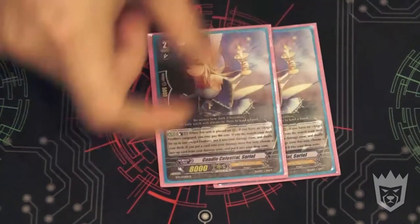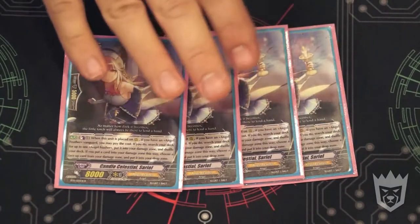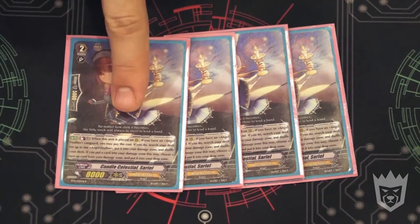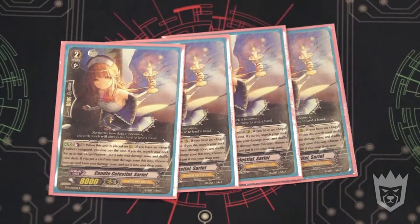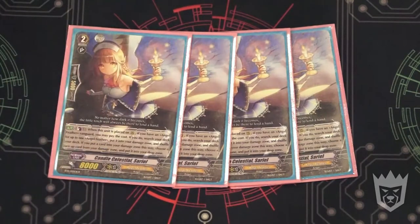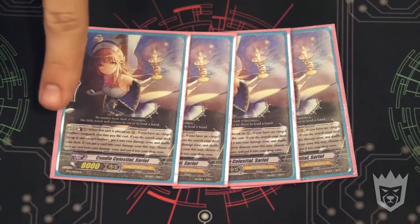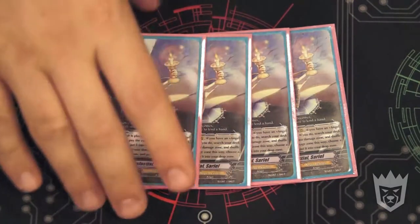We're going back to running 4 of Candle Celestial Sariel. This is one of the clutch cards in the deck. Her ability is counter-blast one Angel Feather card — not just Celestial, any Angel Feather — and search your deck for any card with Angel Feather in its name, put it into your damage zone face up, then take one face-up card from your damage zone and put it into your drop zone. She allows you to set up Zeracula plays and also lets you clean up your damage zone of non-Celestial units.